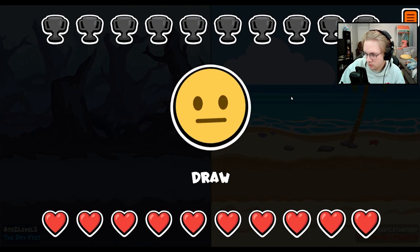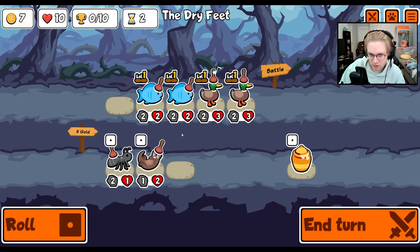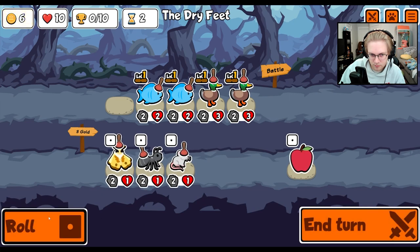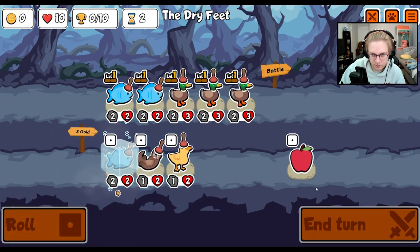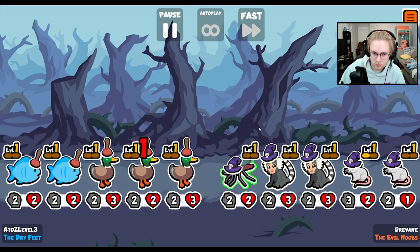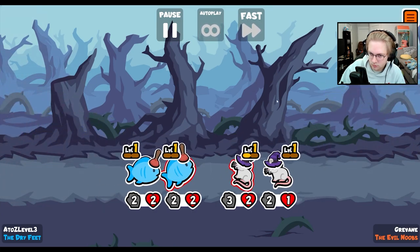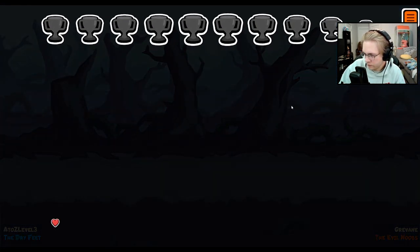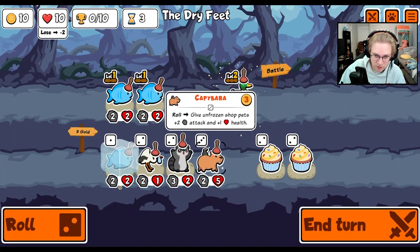I'm trying to think how we... Was it when you went level two camel? Yeah. Like, camel is definitely good short term. I think I look for just ducks and fish. All right, we're fine here. Leech camel. If I get leech and camel off this... I'm actually fine with that.